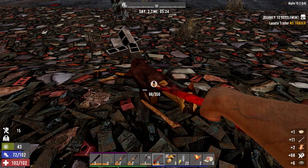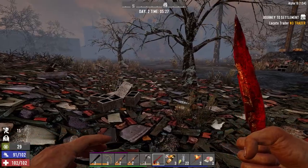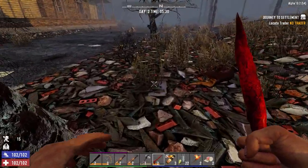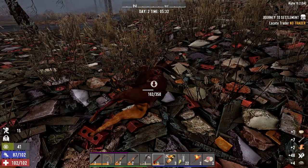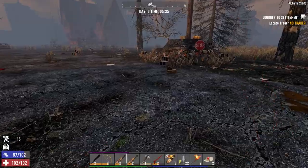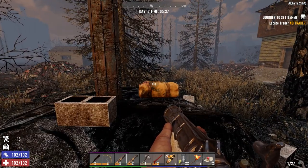We got to find a water source — that's the one thing we're missing right now. Everything else we're good on. If we can find a water source, we should be okay. I'm hearing panting — we got another dog. I want to claim this guy though. I'm power attacking this to get it done fast. Hopefully the trader's got duct tape or glue.